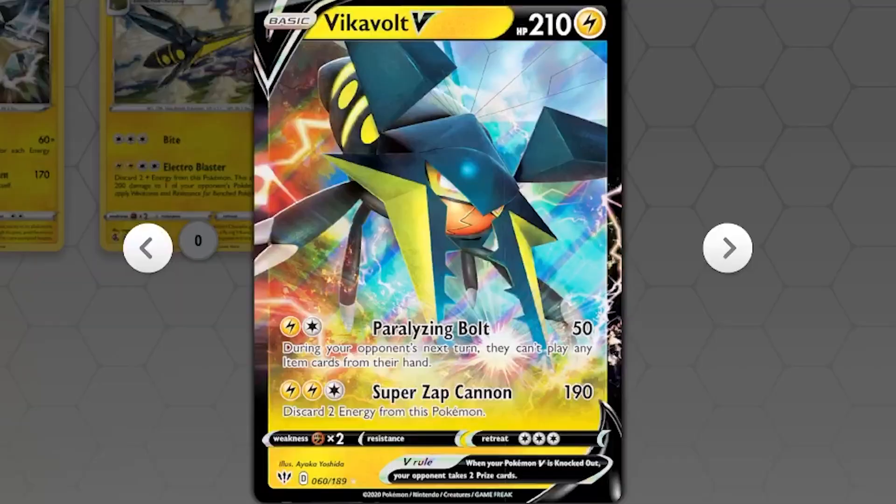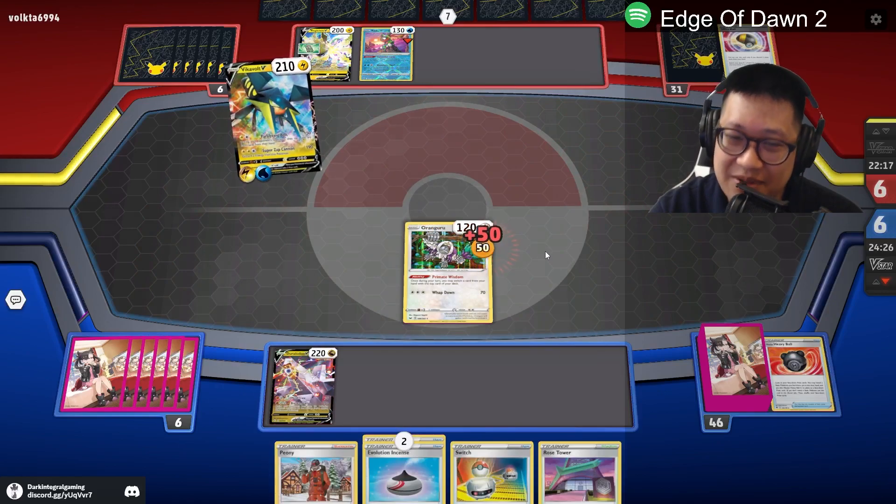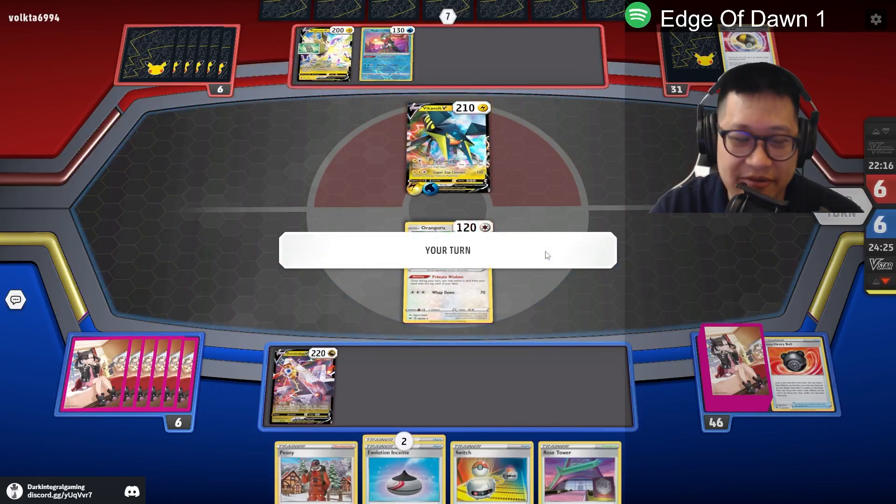You get two extra cards. Be careful with Vikavolt because item lock can prevent you from playing fossils. Paralyzing Bolt — I am now paralyzed. My deck is screwed because I can't even play my fossils down.